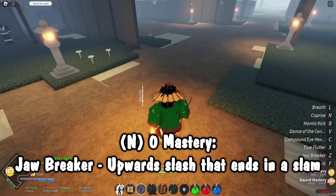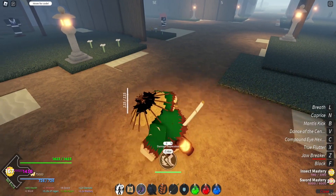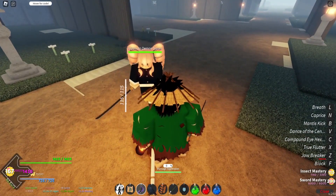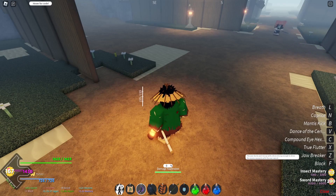Now I'll show the actual moves of insect breathing. The first one is jawbreaker — you get this for free. It's a basic up and then down slam. You get this at the start and this is how you'll be improving your mastery. Then the next one at 17 mastery is tree flutter. Jawbreaker: the user ducks and rises up with a force strong enough to drive the enemy upwards with the user's sword.